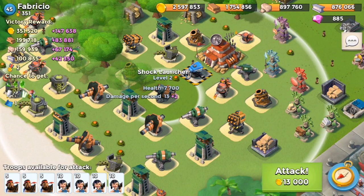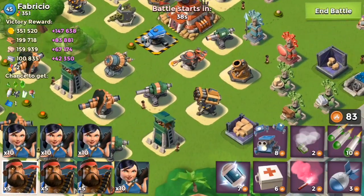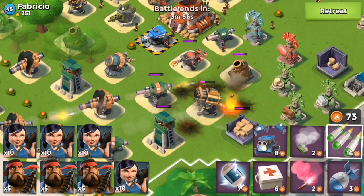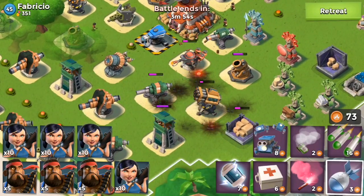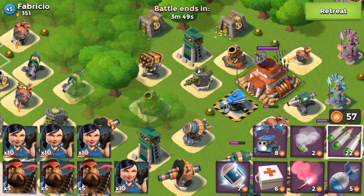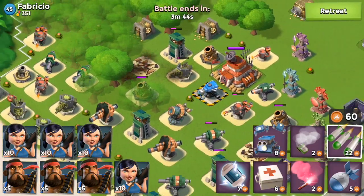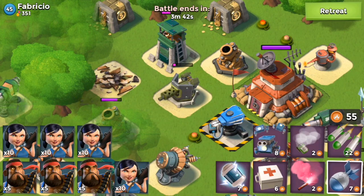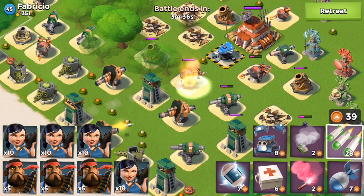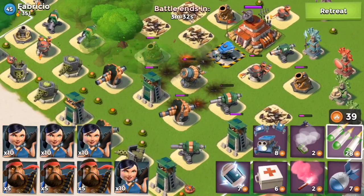Let's take a look at Fabrizio. Fabrizio is level 45 and 351 medals. I'm going to take down his base like I do at all times — taking out the rocket launcher first. What I've been thinking about lately is the trajectory of the barrage whenever you throw it. The trajectory is always slightly different depending on where you tap the attack, and I've been trying to figure it out so I can spend fewer artillery shots and take out as much as possible with a barrage.